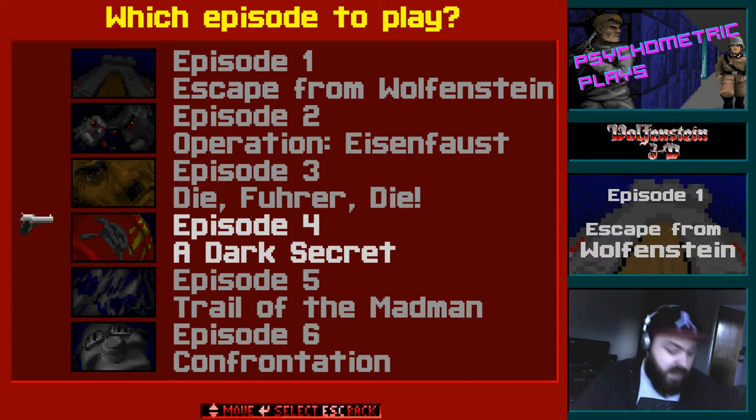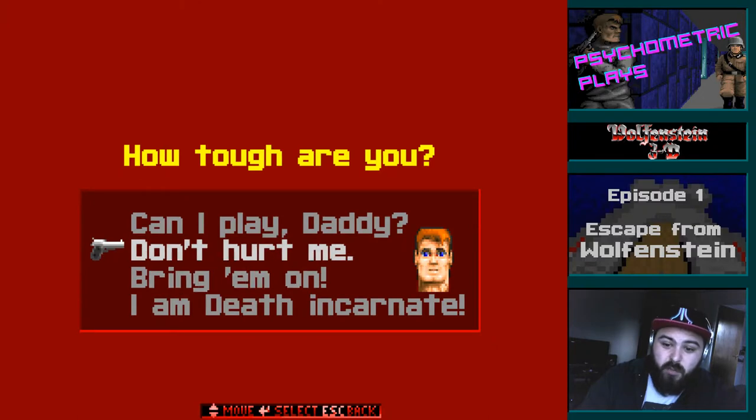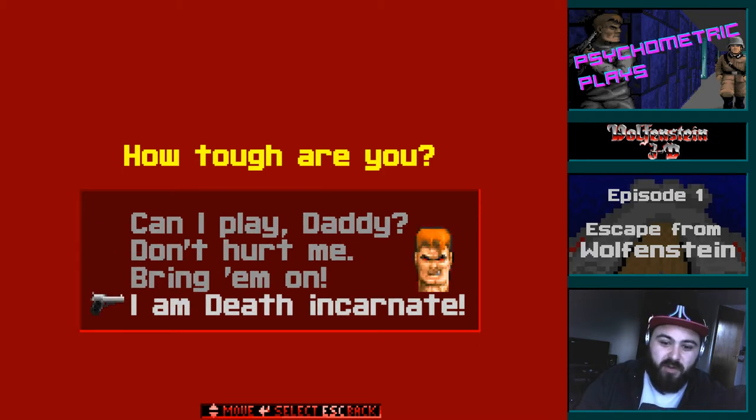Not too long later, three more episodes were added called the Nocturnal Missions, which serve as a prequel to the first three. There's also a sequel called Spear of Destiny, which is also a prequel, confusingly enough. We're going to start with the Shareware episode — Escape from Wolfenstein Episode 1 — and we're going to play on the hardest difficulty level, which is I Am Death Incarnate.